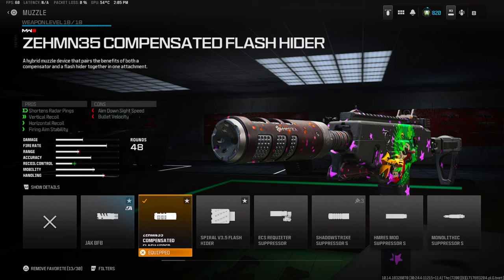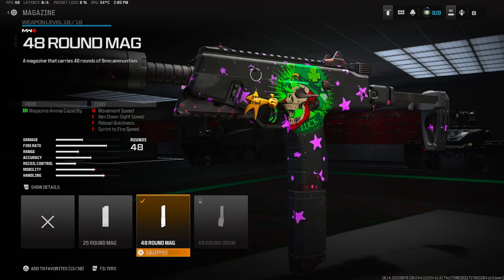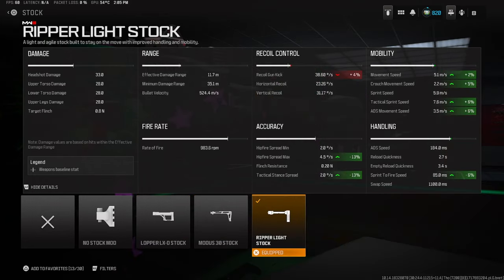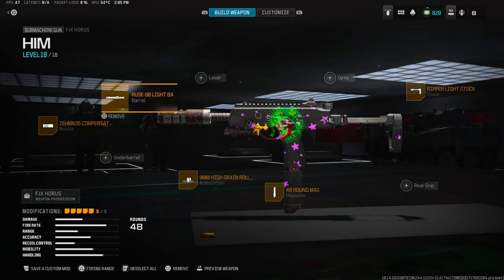For the FJX Forrest SMG, we're rocking the Zen Compensated for the muzzle, High Gain Rounds for bullet velocity and damage range, 48-round mag. I can't wait until the 60-round mag is unlocked — it's going to be nasty. We have the Ripper Light Stock and the Ligh 90 Barrel. If you want more damage you can use the long barrel, but I like this SMG to be fast and smooth. You're snatching cameras like crazy with it.